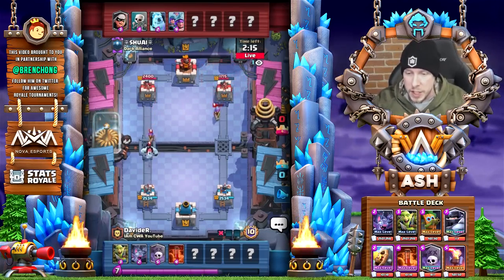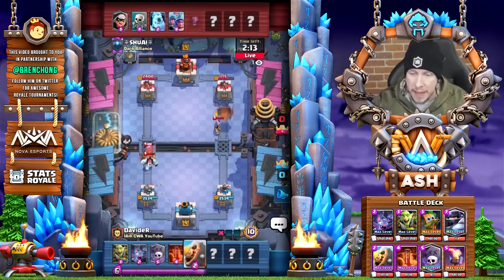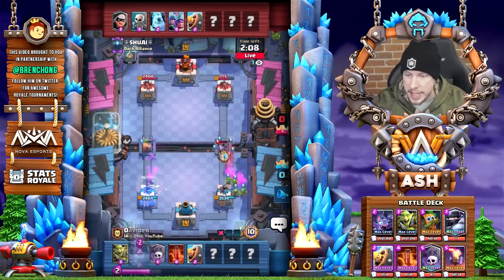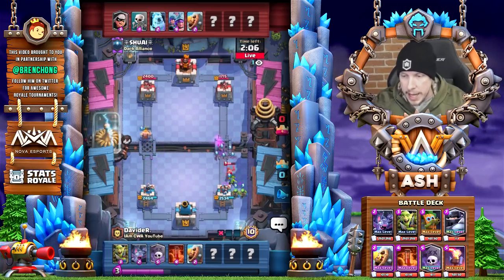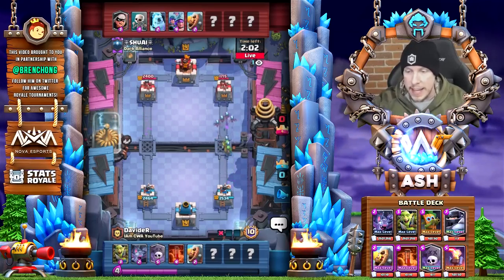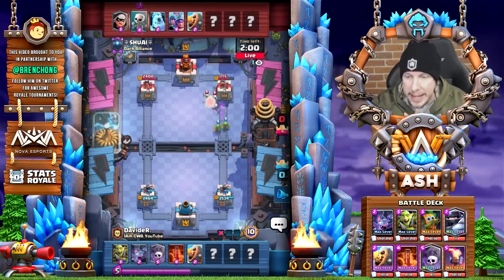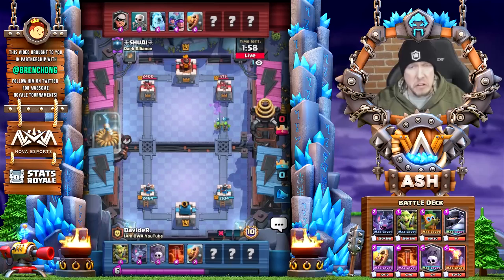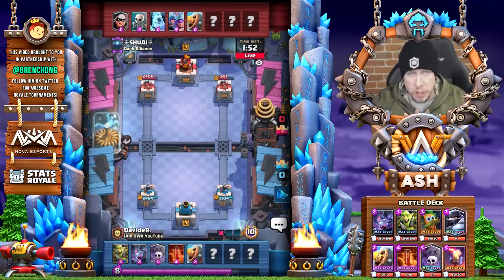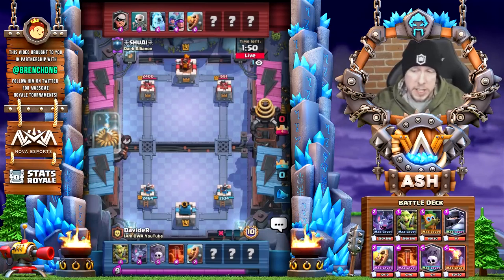Now he has to deal with these two remaining Musketeers. He's going to Barbarian Barrel that left Musketeer — that takes care of that. Now we have a Bandit, a Barbarian, and a Musketeer. We're going to use Goblin Gang and Bats and mitigate the damage — we didn't take any damage onto that right lane. Just really smart defense there by Daveed, and a very aggressive early Graveyard. Not used to seeing that early of a naked Graveyard play.